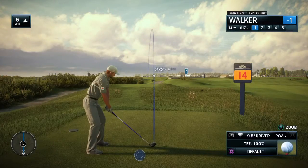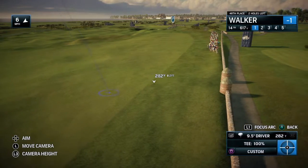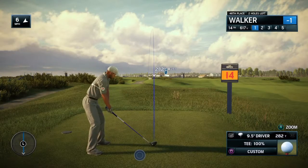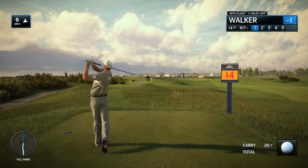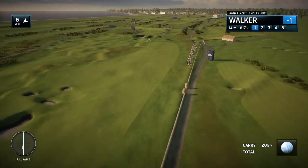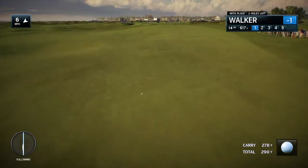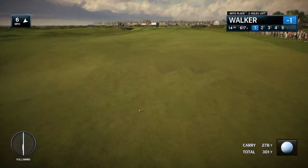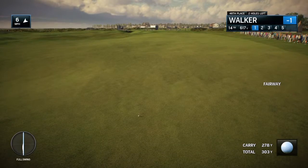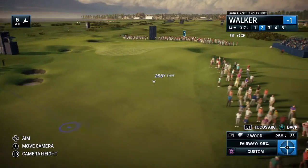Frank, what's the strategy here at the 14th? If you can't go for this par five in two, Rich, there is another option where you can go left — and I mean left of left. That's down the fourth fairway, across the Elysian Fields as they call it, which is a set of hummocks that run down the middle. You can find a flat lie there and come across at about a 45-degree angle for your third shot on 14, and the second shot for the par five.